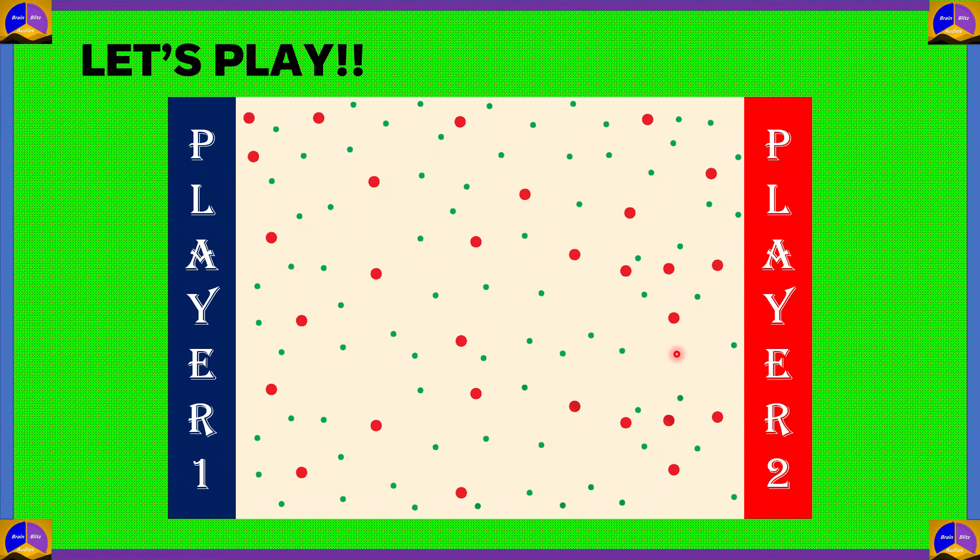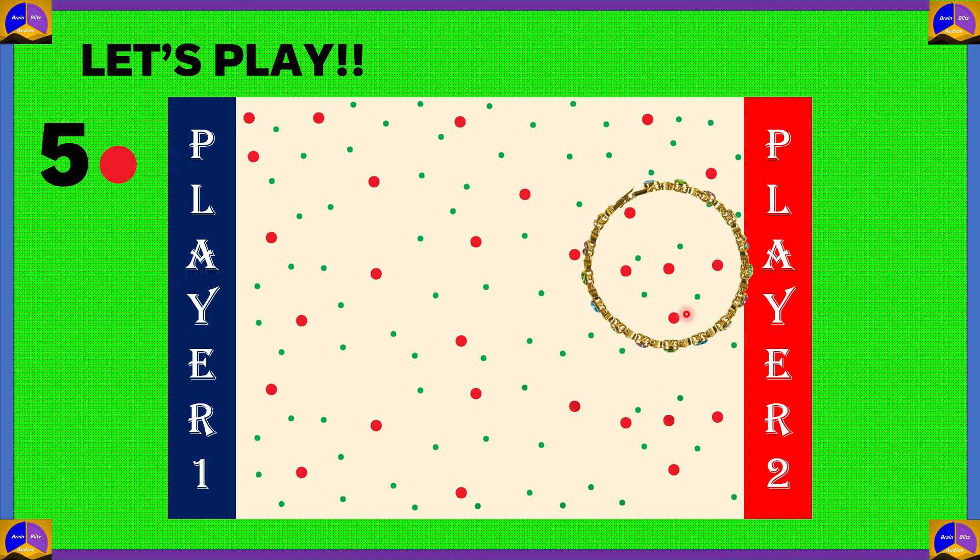We have 2 players: player 1 and player 2. Player 1 throws a bangle. Let's count the big red dots — there are 1, 2, 3, 4 and 5, so 5 big red dots. Since 1 big red dot is equal to 10 points, 5 big red dots would be equal to 50 points.